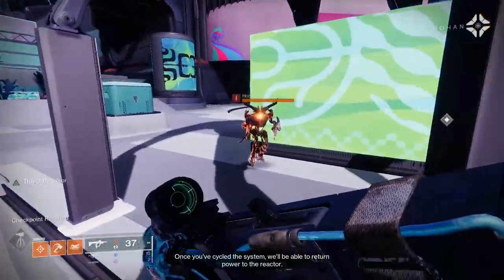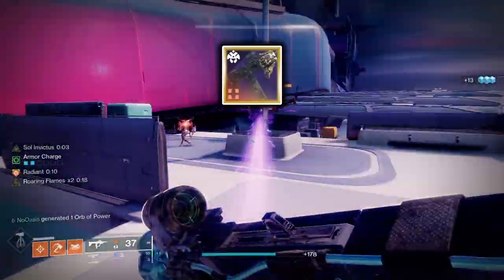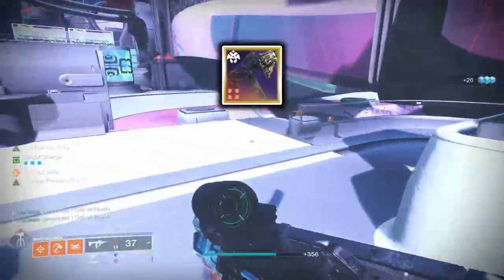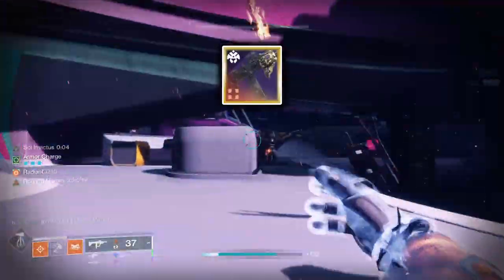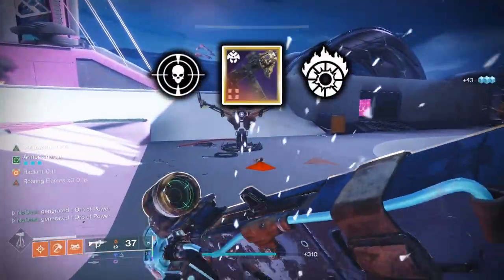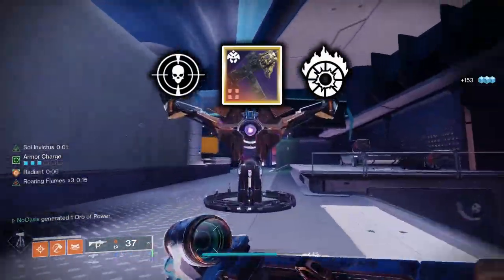First, my absolute favorite solar weapon — the Calus Mini-Tool submachine gun from the Season of the Haunted. It's unfortunately no longer acquirable unless Banshee or Xur happen to be selling one, though Bungie has detailed plans for red borders on weapons you already own, which may bring back a way to get its pattern. As a craftable weapon, the roll I run has Threat Detector in the third column and Incandescent in the fourth. Threat Detector synergizes heavily here since you'll be in close proximity to multiple enemies frequently, granting increased reload speed, stability, and handling.